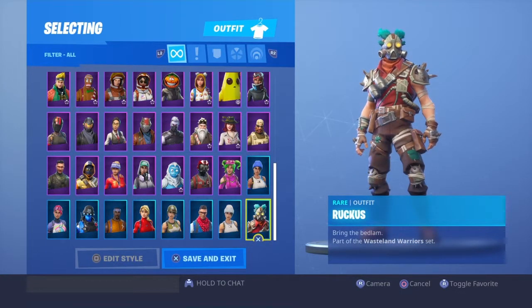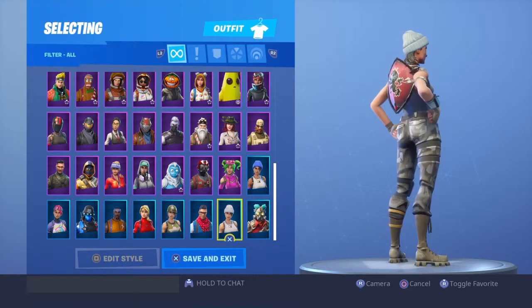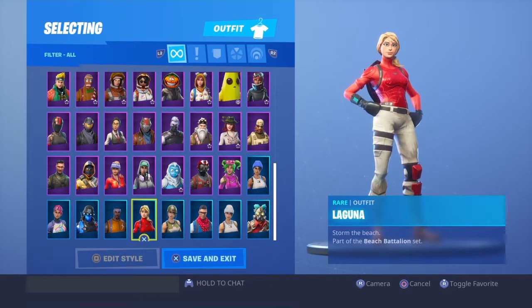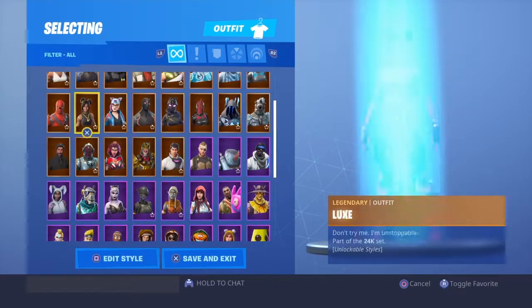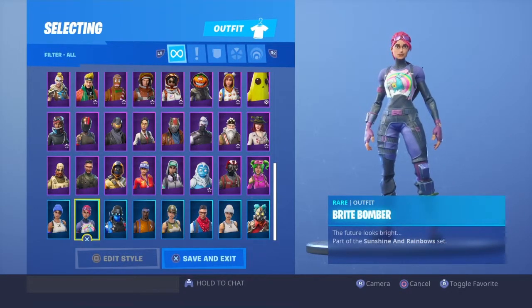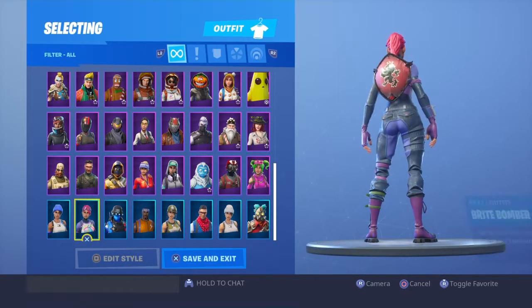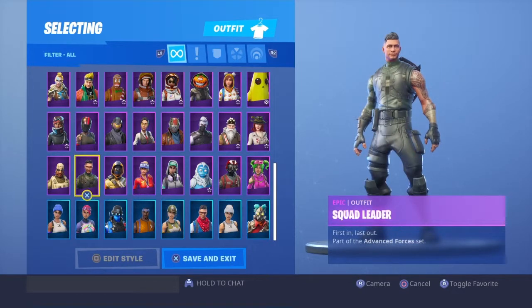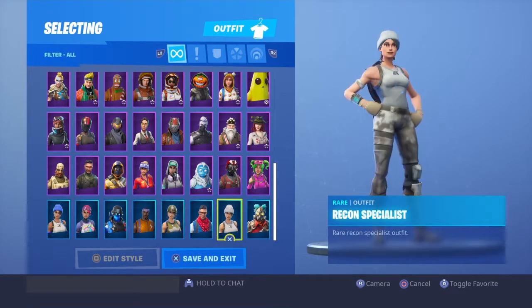Ruckus isn't exactly a good skin — I don't think very many people bought it because it's kind of really ugly. Recon Specialist is a decent skin and it's pretty simple, but I just don't feel it most of the time. Laguna I think is a really good skin. Bright Bomber used to be one of my top 10 favorite skins but not anymore. Blue Team Leader is just like Recon Specialist — it doesn't do it for me.